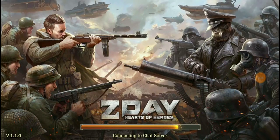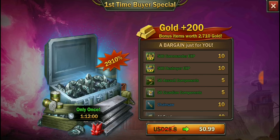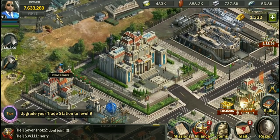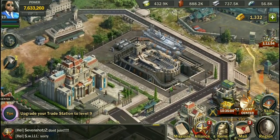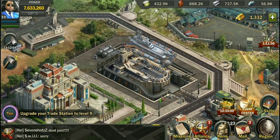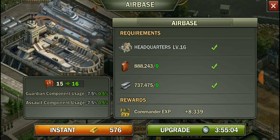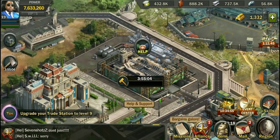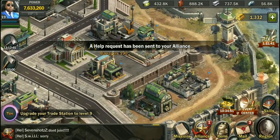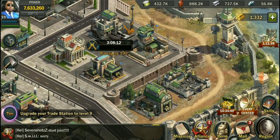Welcome back to another episode of Z Day Hearts of Heroes. We did actually get Castle 16 unlocked, which is great. We have some extra stuff, more march capacity, yada yada. We just need to get our other buildings up to 16 and then we can start putting our banners down. We'll go ahead and put out the most essential stuff first and go from there.